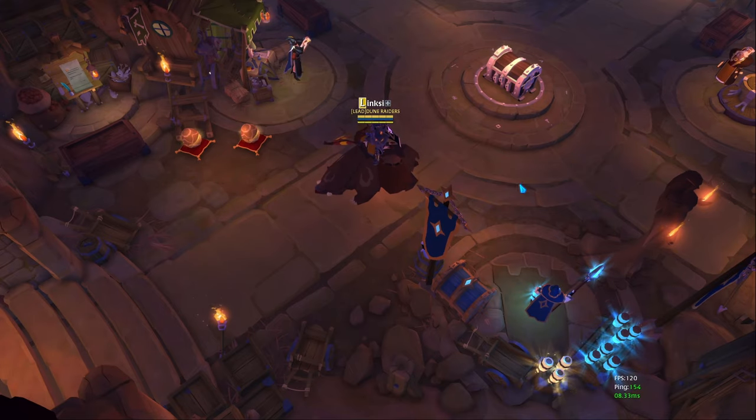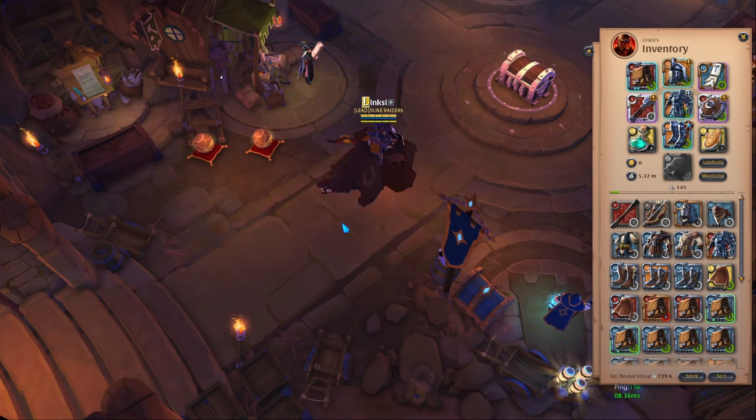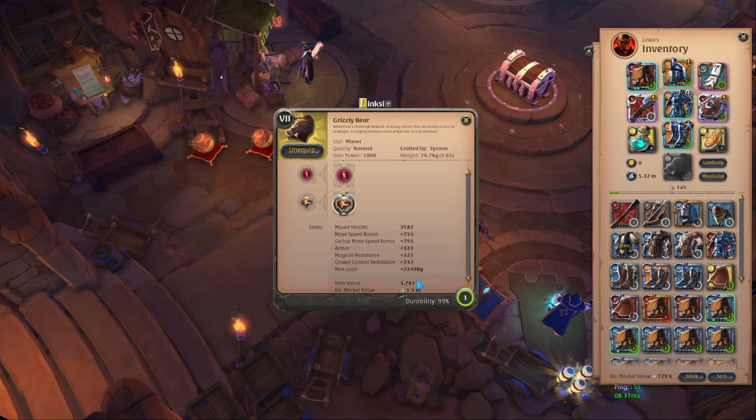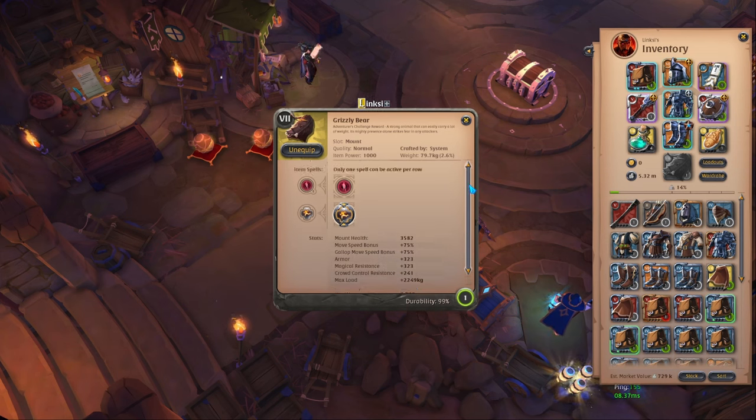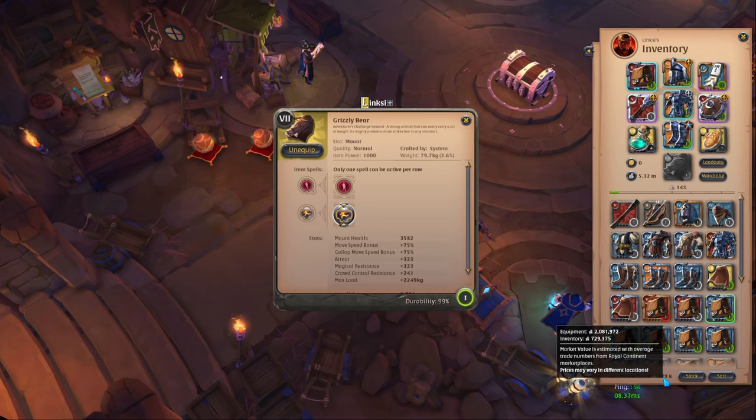Finding the best cost-benefit situation is key, and through some experimentation and sheer dumb luck I settled on the following build. Grizzly bears are essential in my eyes — they are quite expensive at around 1.1 million, ranging from 800k to 1.5 million depending on the time of year since it is an adventurous challenge reward. However, I find them to be worth the risk. Generally speaking you're going to be carrying huge volumes of loot at very high prices. Today I'm carrying around 730k, but I've just finished carrying over 20 million worth of resources out of the guild hideout, and since I haven't died, I consider myself a prophet.